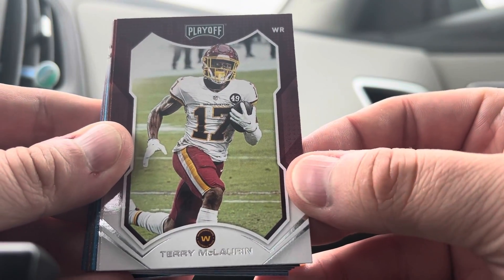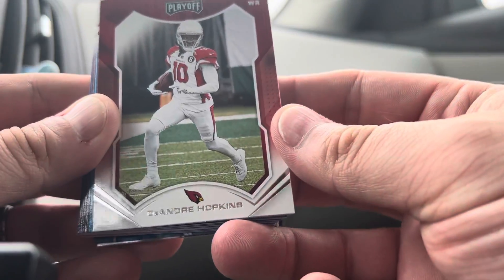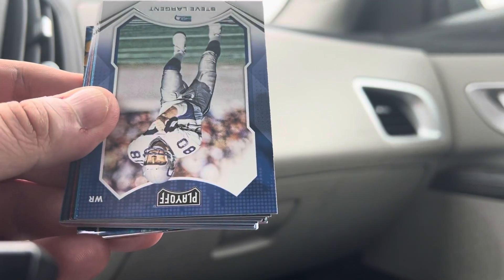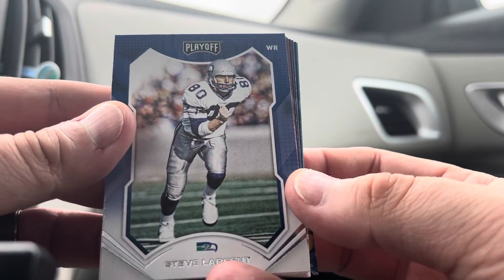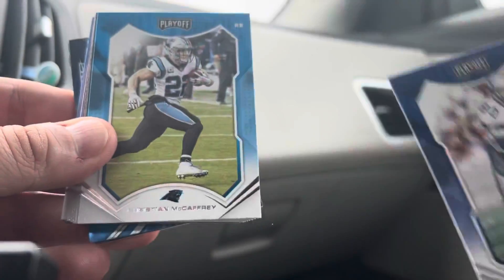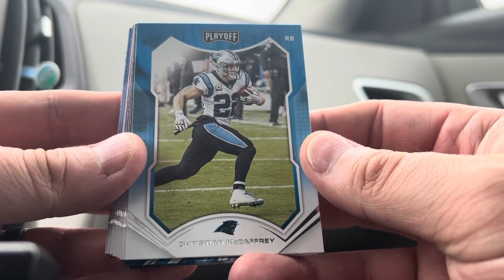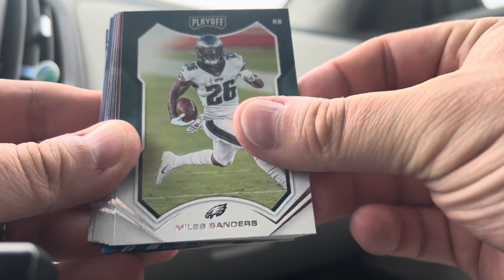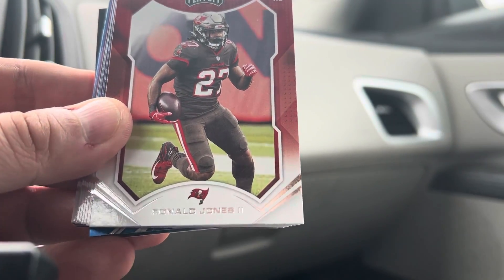Terry McLaurin — a pretty good one; he's had a breakout couple of seasons. DeAndre Hopkins, looking to bounce back after some injuries lately. Steve Largent, the old wide receiver for the Seahawks. And Christian McCaffrey — can he have a bounce-back season? Miles Sanders next; I'm guessing the rookies are all grouped together at the end.